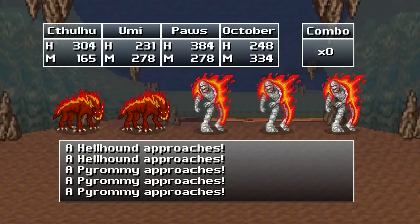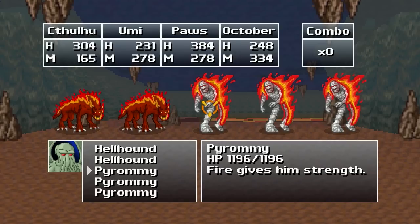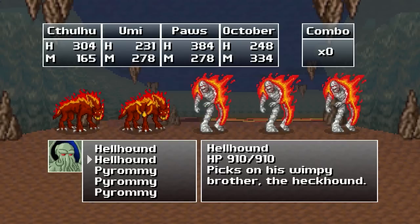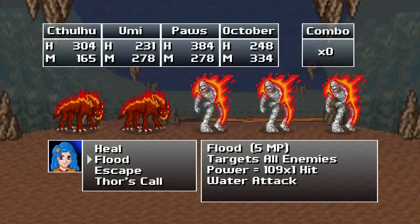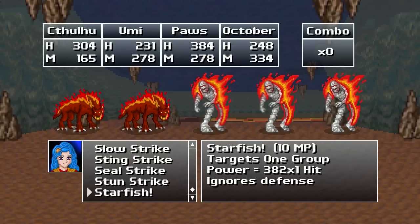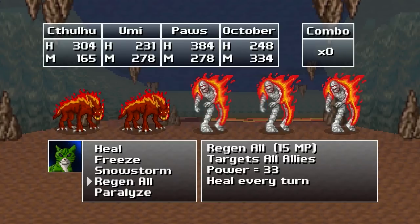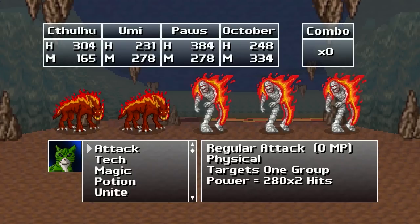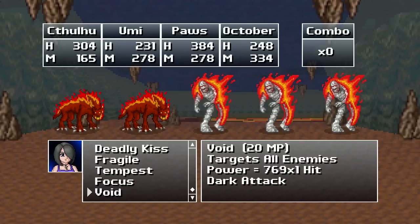Hellhounds and Pyro Mummies. I'm thinking these guys are weak to water. Pyro Mie — fire gives them strength. Hellhound picks on his wimpy brother, the Heck Hound. Not much to say about these guys. Let's go ahead and protect. We can do Flood, but that's probably not a good idea — better off just using physical attacks. I could do Snowstorm, but that's kind of the same issue. Instead we're just gonna blast everything with Void.